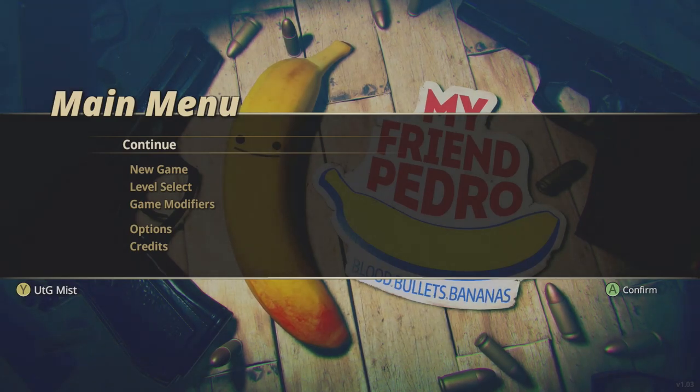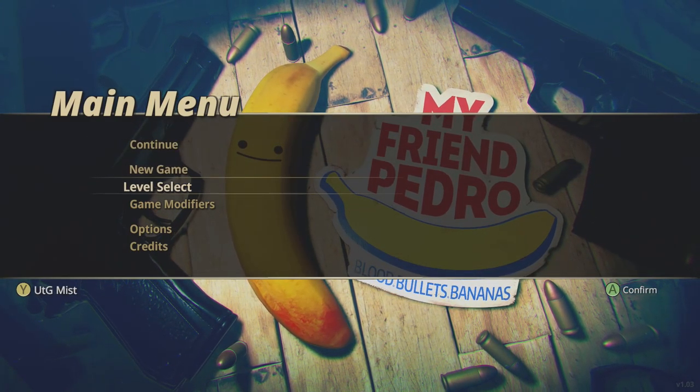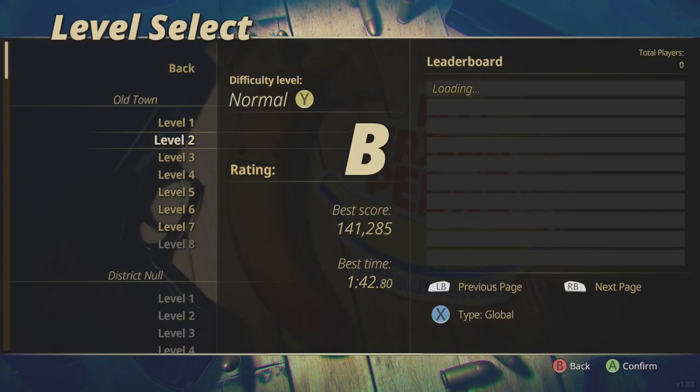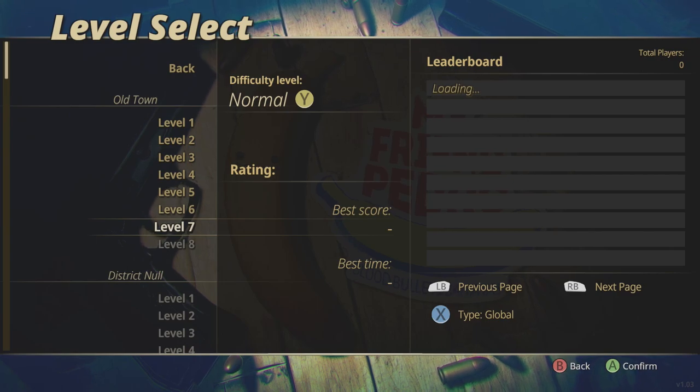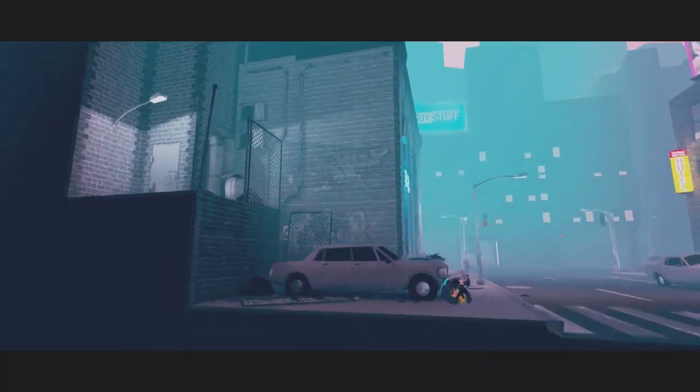What is going on guys, welcome back to another achievement guide video. Today we are going for the achievement 'Frying Pan,' and what we need to do is kill an enemy by ricocheting a bullet off of a frying pan.